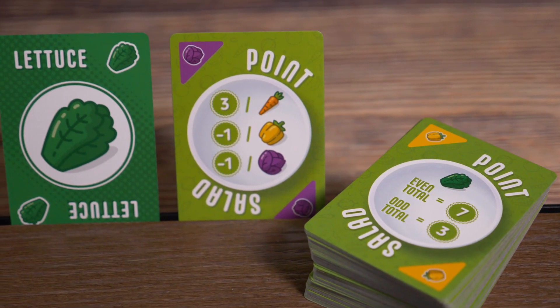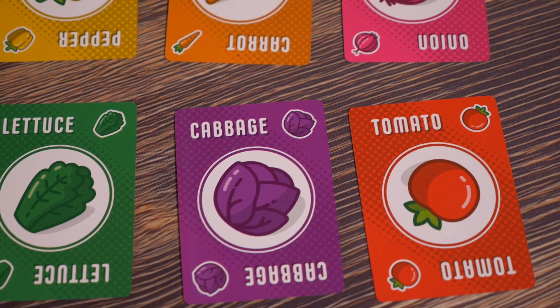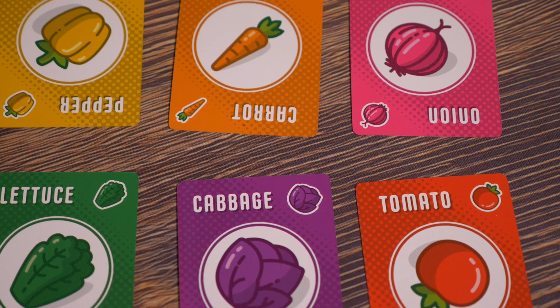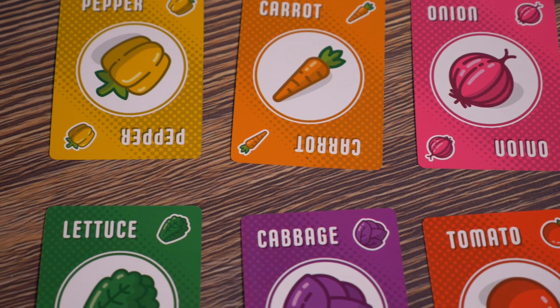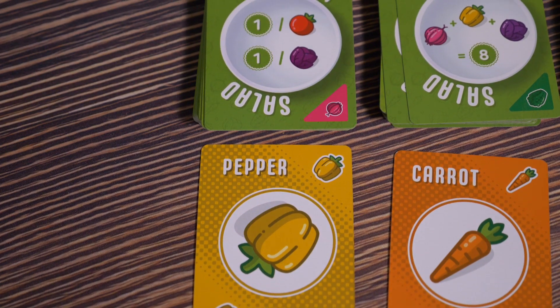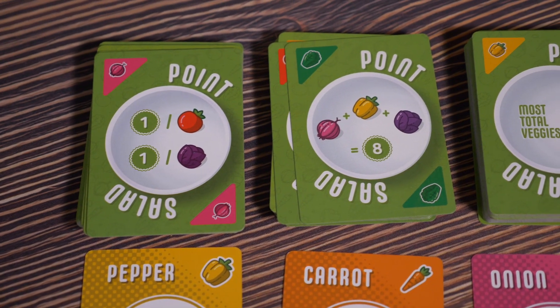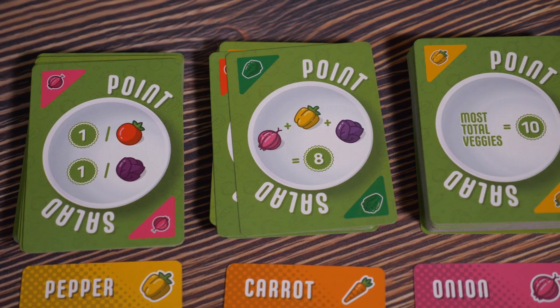What's unique about this game is it's just a deck of cards that are two-sided. On one side they have all the vegetables — tomatoes, onions, cabbage, peppers, carrots, and lettuce — and on the back side is how to score points. On your turn you're either going to choose a card for the scoring side or for the vegetable side, and you're just collecting all of these cards. At the end you say, okay this card gives me five points for every two cabbages, this one gives me four points for every onion, and I lose a point for every tomato — then you just add up your points and whoever has the most wins.